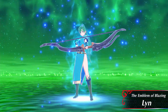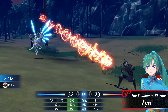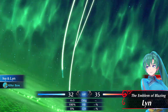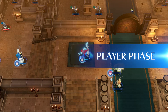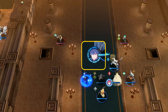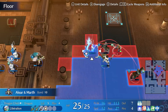Finally, we have Lyn, Emblem of Blazing. She specializes in fierce attacks that prevent your foes from counterattacking. Her Astra Storm skill can be used to unleash five consecutive attacks on a foe from a great distance. Engage status only lasts for three turns, but as you progress in battle, the engage meter will refill. Once replenished, you'll be able to engage again. Be sure to keep an eye on your meter and strategize around its progress.